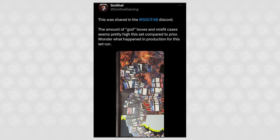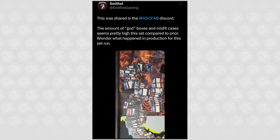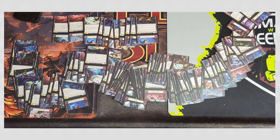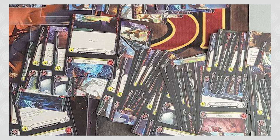Next, Smithel Gaming posted a tweet which said, 'This was shared in the GSC FAB Discord. The amount of god boxes and misfit cases seem pretty high this set compared to prior. Wonder what happened in production for this set run.' This photo was one I found a little more alarming than the previous ones. It hurt my eyes when I first saw it — those are cards that have been cut at seemingly a 70-30 offset. These would just be completely unusable.